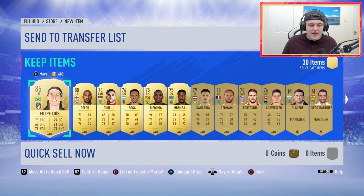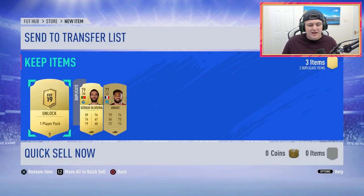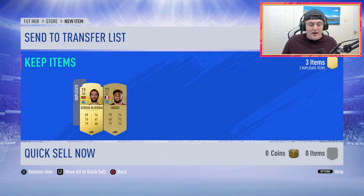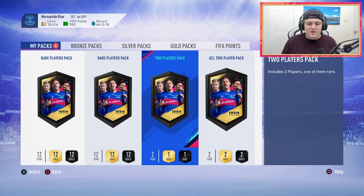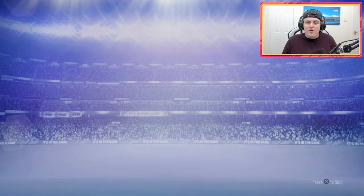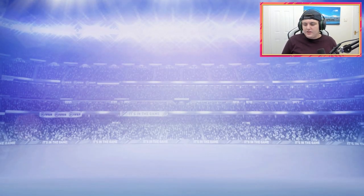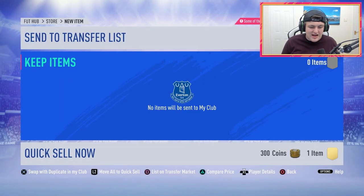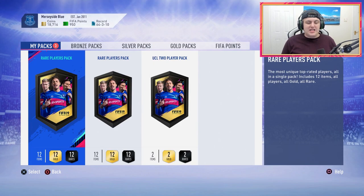We got Fabian Delph in there as well — I have no idea how much this guy goes for, like 10k maybe. We got a one player pack as well, not bad, we'll take that. We'll open the one player pack first, because obviously we want to make you guys wait for as long as possible and get those mid-rolls in — and to make really good entertaining content for you guys. Now for the 50k packs — the big boy packs. I've got to get at least a walkout, surely.